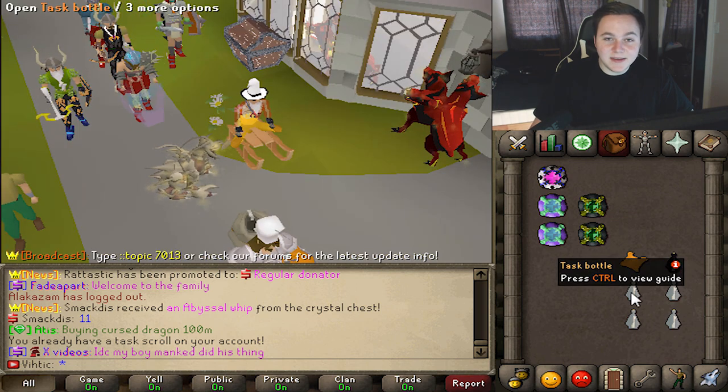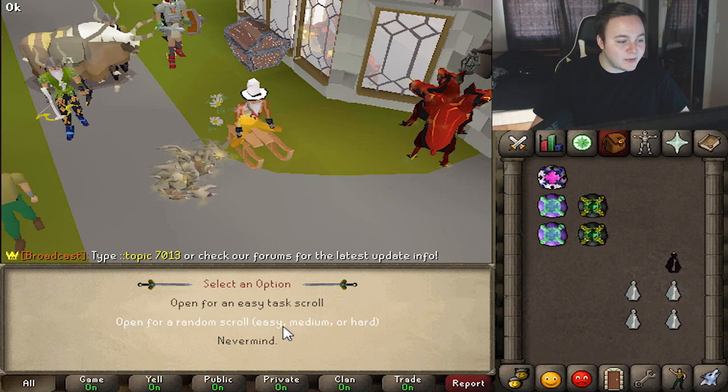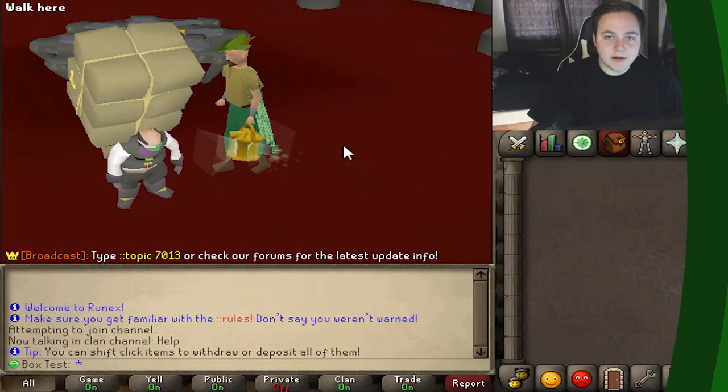These task bottles are really common, you can actually get them for around 15 mil on the trading post. When you open one, you can either get an easy task scroll or you can roll for a random easy, medium, or hard scroll.